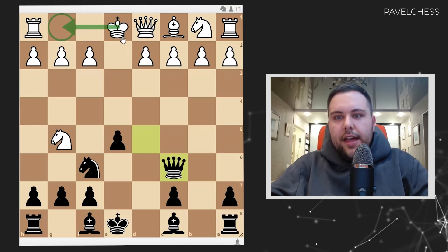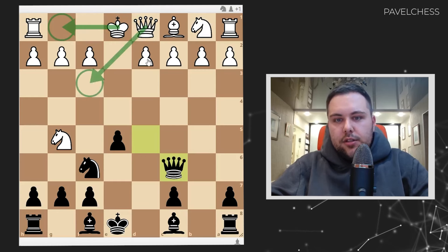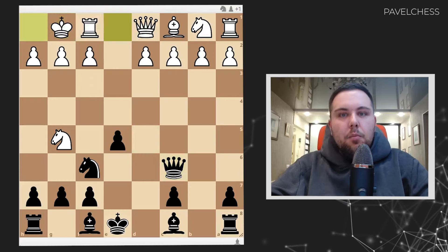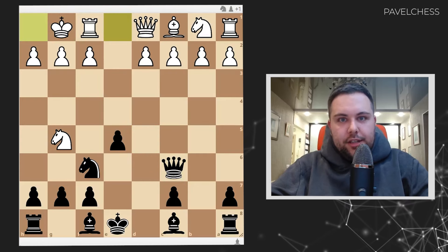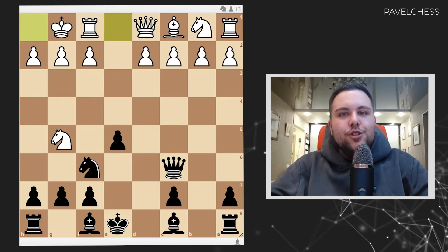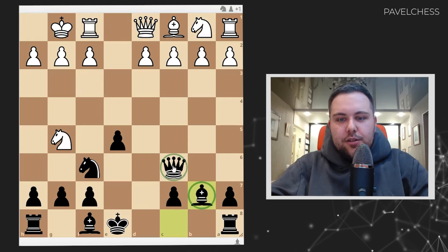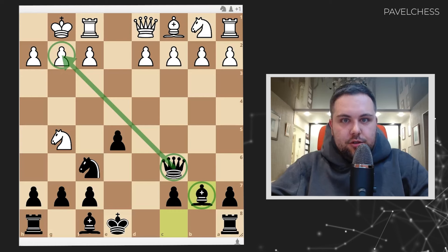Let's start with castle short, because it's really the most popular approach according to the Lichess database. And here I will show you the brilliance. Bishop goes b7 — very logical. We want to have those pieces on this diagonal to attack on g2.